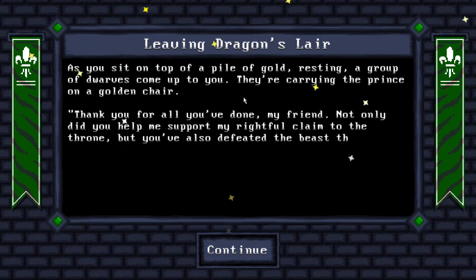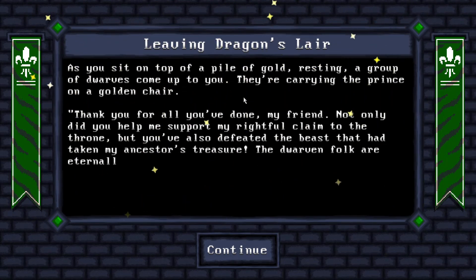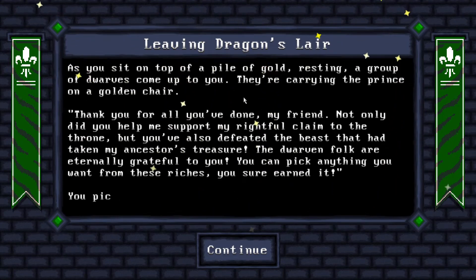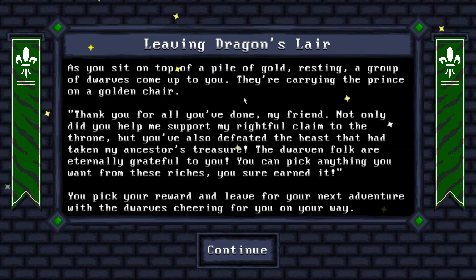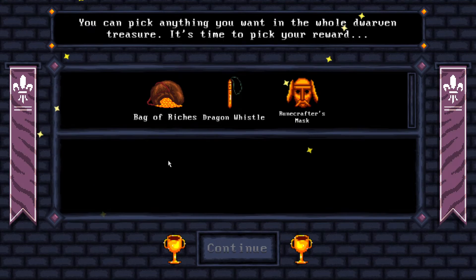You pick your reward and leave for your next adventure with the dwarves cheering on your way out. Yay for us! I really like the runecrafter's mask - an ancient golden mask said to have belonged to legendary dwarven craftsmen. Using it opens a special shop where you can exchange gold for special runes with unique powers. I find these runes quite OP to be honest. Then we got the dragon whistle - you can use it to deal 8 damage to 3 random enemies, kind of cool. And bag of riches - a big bag full of riches from the mountain's treasure, decreases stamina by 6 but makes you start with 200 gold coins.